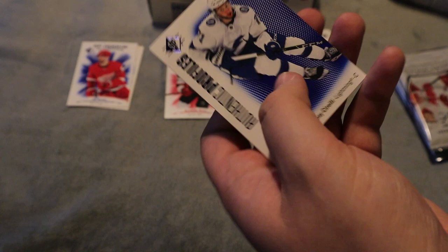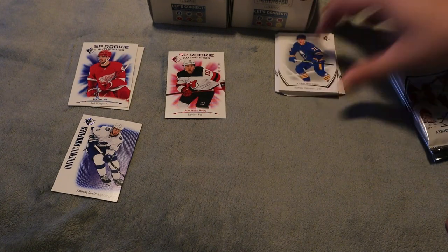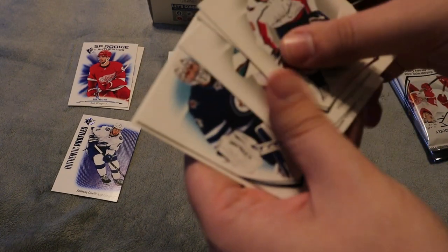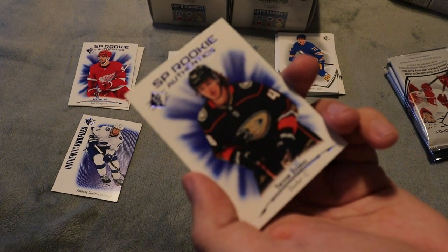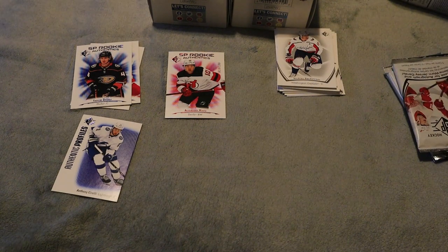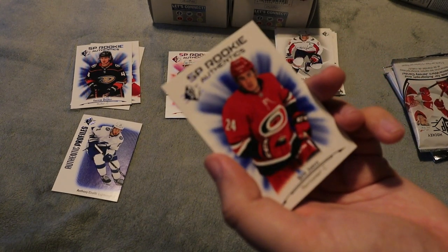We have Sidney Crosby here and an Authentic Profiles for Anthony Sorelli. I remember going for a complete Authentic Profiles set last year, but I haven't been getting too many of them for this set, so I think I'll just go for the rookies. We have a Trevor Zegras rookie — a nice one. I'd love to get his numbered one or at least a jersey. I think Byfield might be in this set too. Then we have a Seth Jarvis SP rookie.